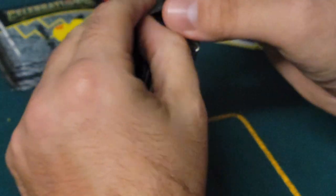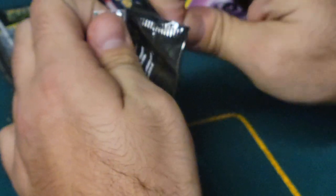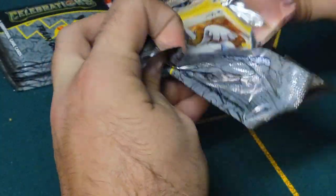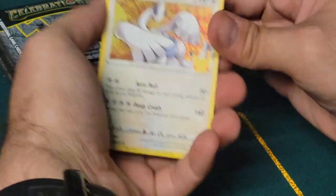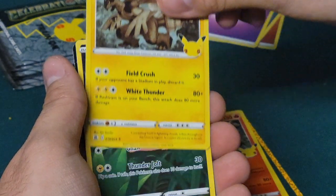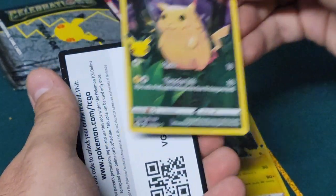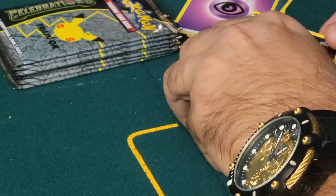Still looking, keeping an eye out for that starter - or at least a starter, honestly. We got Lugia, Reshiram, Zekrom, and oh - fatty boy Pikachu! And then the code card. So now you have two Pikachus. I got two Pikapoos! All right, pack number three.